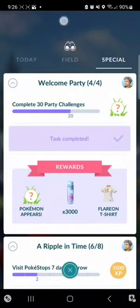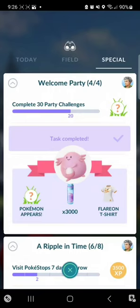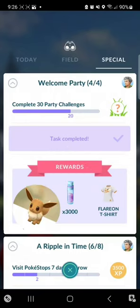For the first page, you only have to do 10 party challenges and you have to catch 10 Normal-type Pokémon. You'll get a Chansey encounter for that and a regular Eevee encounter.